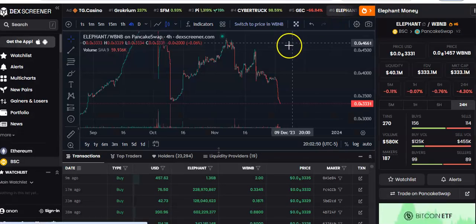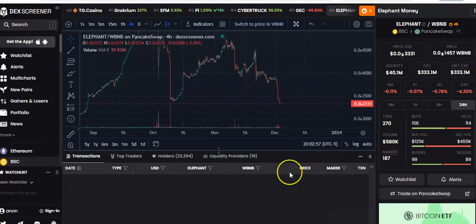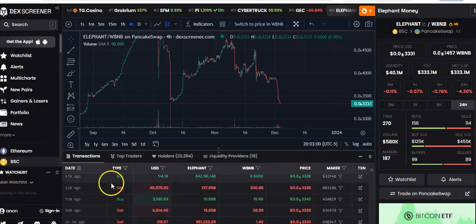Oh lord have mercy — look at it! About to fall under $40 million. Look right here — somebody just sold $45,000 worth of Elephant. No wait — $6,000 worth of Elephant. Who is doing that? Come on now.